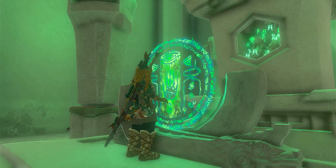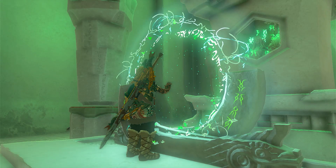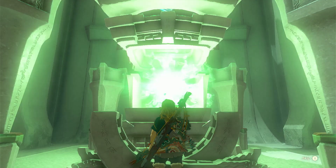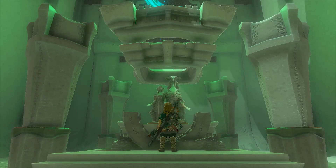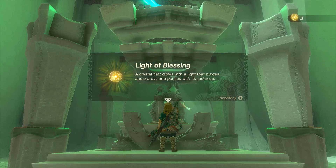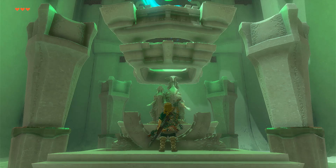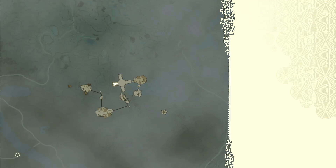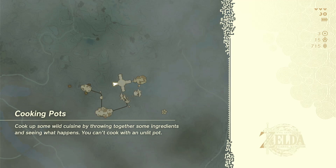There you have it. I'm not gonna hold on to this fused material — I'm gonna destroy it. I need a better fused material than this. Remember, you can always destroy a fused material but the primary weapon will still remain. This has a third one. Then we do the final shrine and get ourselves the fourth stamina vessel.